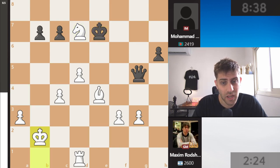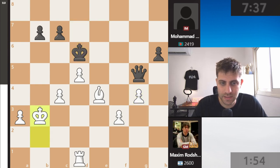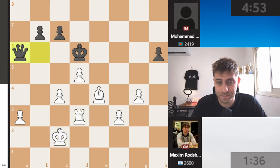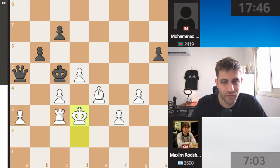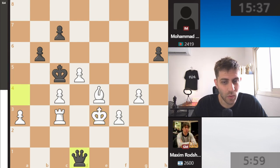After bishop d7, he took on f8, king takes, and now knight c5, rook takes b2, queen takes, bishop takes, knight g7, king e7 — and this position is not so good for white. Maxim Rochstein is in trouble with two minutes on the clock against seven minutes for the international master from Bangladesh. g4, king d6, king b3, queen e3, rook d3, queen b6, king c2 — something is not going well, but Maxim Rochstein never gives up.